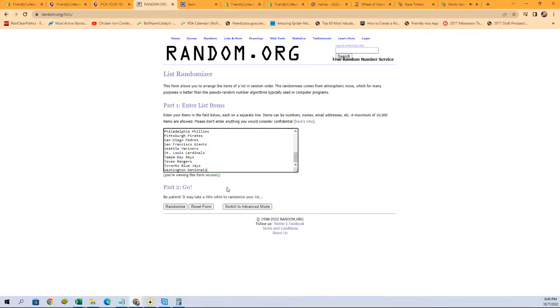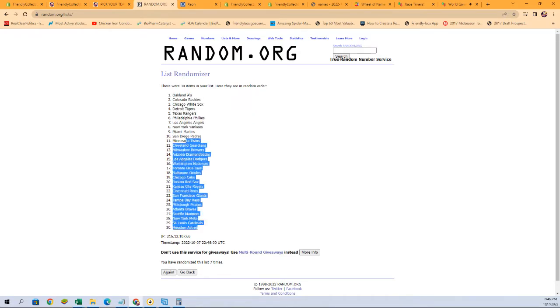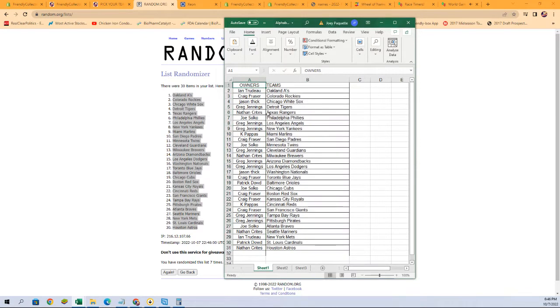We'll paste them in and seven times again: one, two, three, four, five, six, and seven. Let's paste them in. And there is our lineup, starting off with Ent with the A's, all the way down to Nathan C with the Astros. Any trades, take a look now to see what your team is. I'm going to switch over to the other screen and add that list to it.